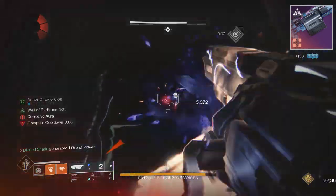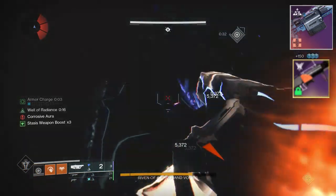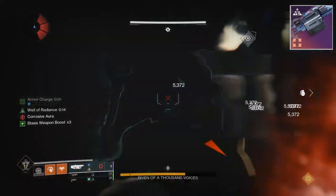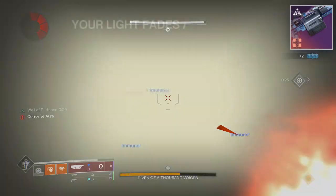Look, using this thing for clearing out adds is totally viable and it would absolutely excel in that situation — but are you really going to do that when you have Forbearance in the special slot that can easily do that for you? This is a heavy weapon. Are you really going to commit a heavy weapon to clearing adds? That's not a machine gun.